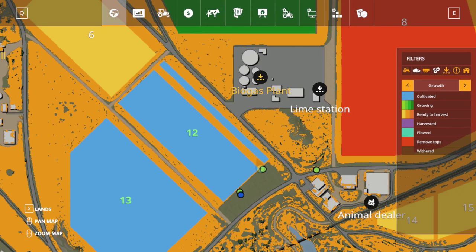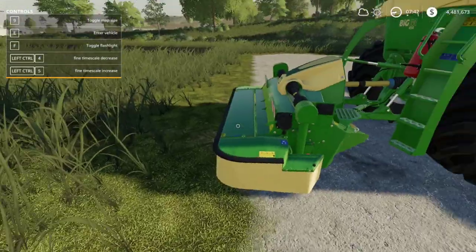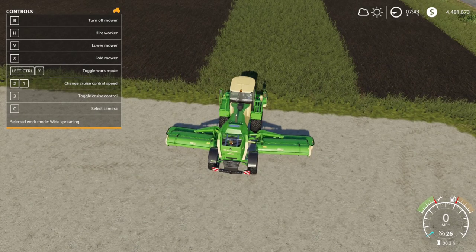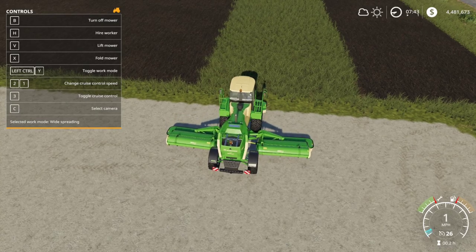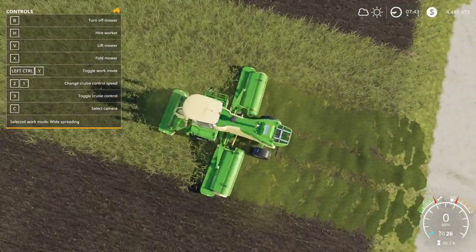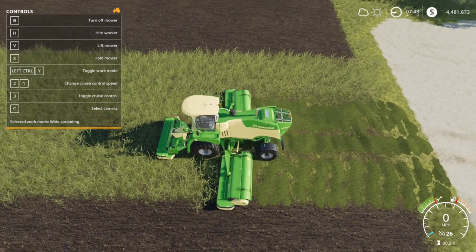Now you can see it's in that nice golden yellow we're looking for to harvest. I'm going to use the Krone Big M 450 and show you its different working modes. Normal mowers attached to a tractor will just cut the grass, but this machine has a toggle for work mode using Left Control + Y. I'll turn it on and lower the mowers down. It does go pretty fast when mowing — very efficient — and you can hire a worker to do this as well.